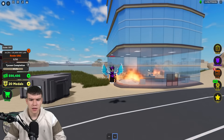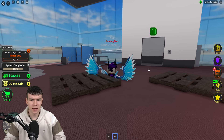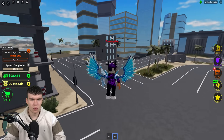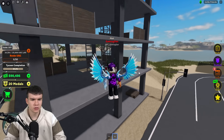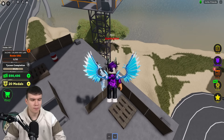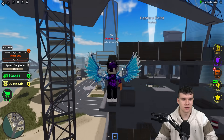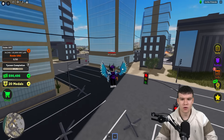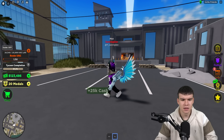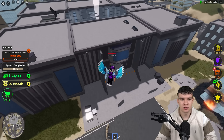Our first one is just going to be somewhere around here. You guys can see by the minimap in the bottom left kind of where I am — I'm going to move myself to the right so you can see that minimap. Our first one is just going to be down here. Let's go ahead and collect it. Every single time you claim one of these crates, you also get 25k cash, which is really nice. So make sure you guys do claim all of them.